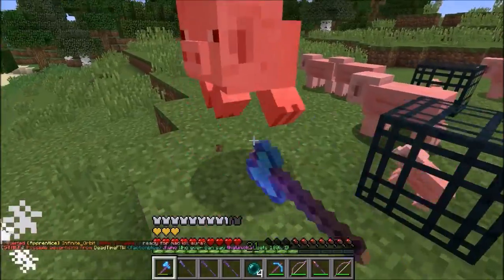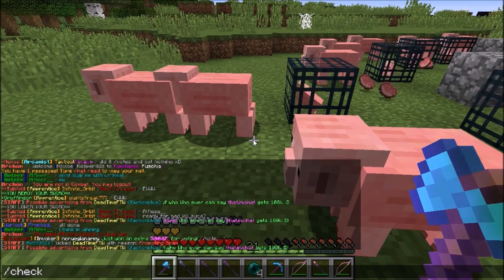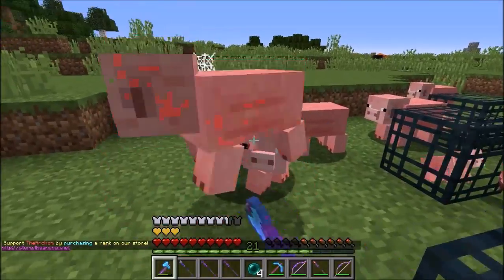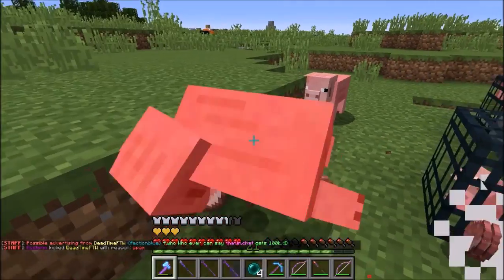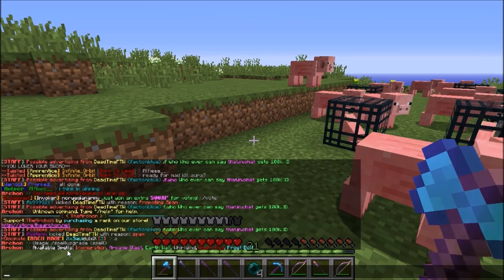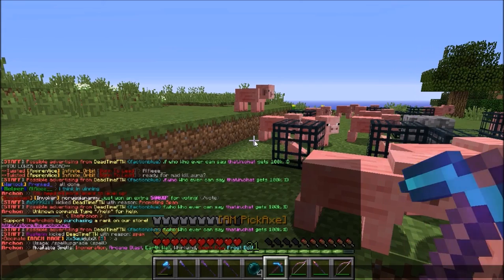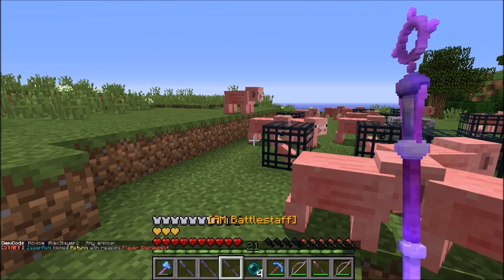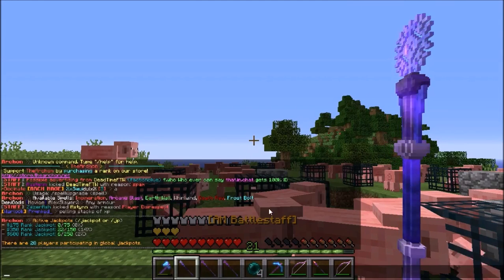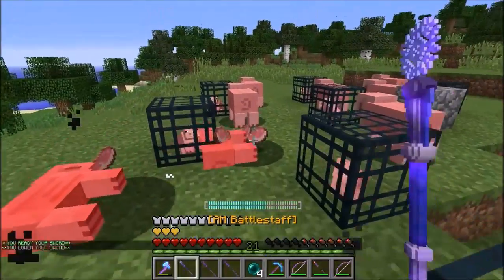The way you rank up is: the more things you kill the more XP you get, and that's how you rank up. If you check your rank — I'll put all the commands in the description — you can check ranks and all your spells. The way you rank up a spell is slash spell rank up. It will tell you the available spells: incineration, arcane blast, whirlwind which is like an invoker kind of thing, death ray which hasn't been released, frost bolt, and I think that's it.